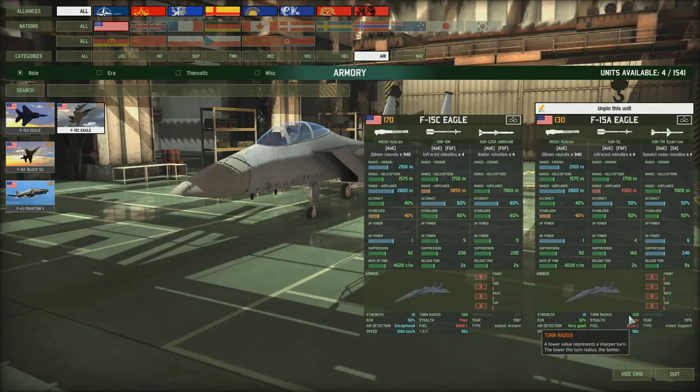Stealth is also important - it's the chance of your unit being detected by the enemy, so better stealth means it can get closer before being seen by enemy air defences. Turn radius is also very important; the F-15A has a medium turn radius of 350 - not terrible for an air superiority fighter but not brilliant. The tighter an aircraft can turn, the better it will be in a close dogfight. Long-range missiles aren't fantastic for dogfighting; a lot of it is done with the gun when you get into really close combat with aircraft turning on each other.